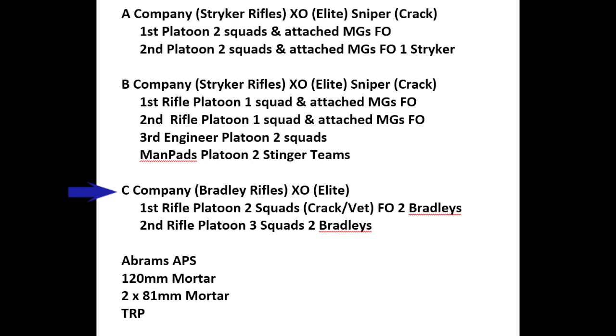C Company is a Bradley rifle company. I grabbed another elite XO team. The first platoon has two squads — a crack and a veteran — and is my last reserve, being saved for the key moment of the battle. It also has a Forward Observer and two Bradleys. The second rifle platoon has three squads and two Bradleys. I also got an Abrams with an APS system, a 120mm mortar for the pre-planned bombardment, and two 81mm mortar teams. That's why I have five Forward Observers spread around the map — to use the mortars to suppress him.